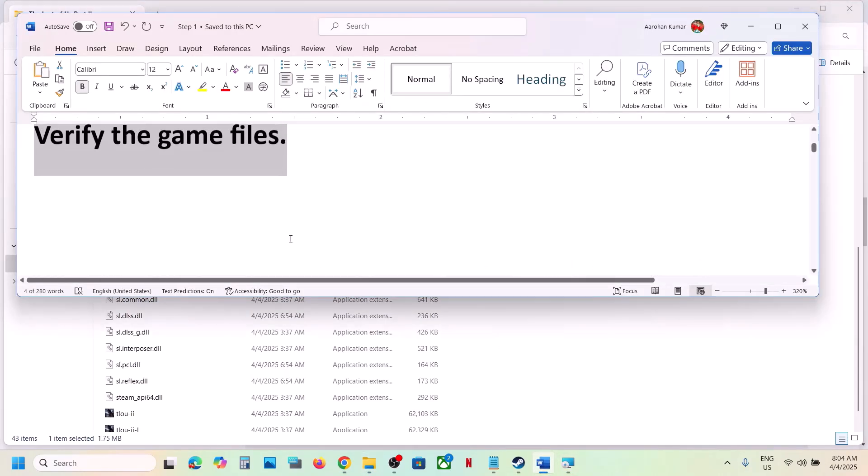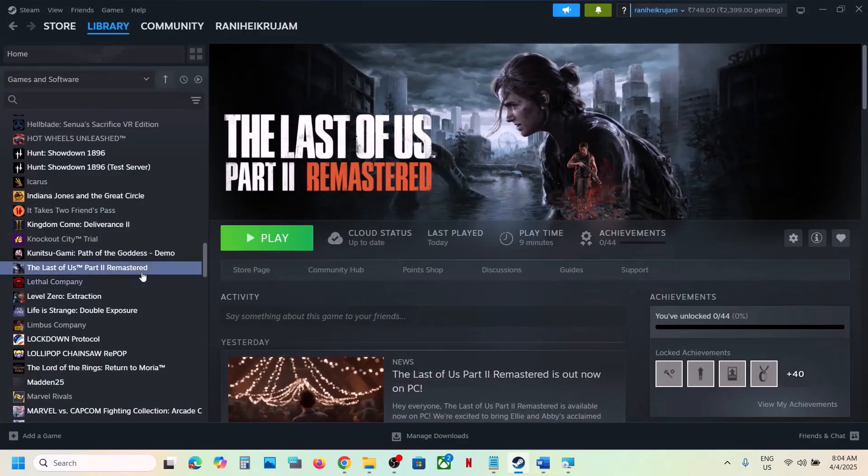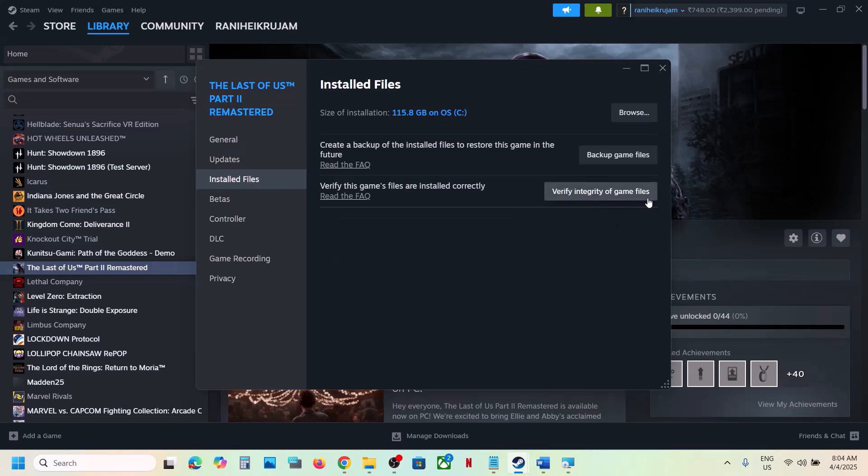If that does not work, the next step is to verify the game files. Go to Steam, right-click on the game, select Properties, then go to the Installed Files tab and click on Verify Integrity of Game Files. Once the verification is 100% complete, launch the game and check.